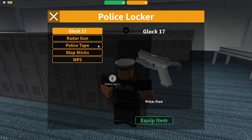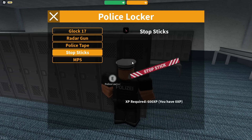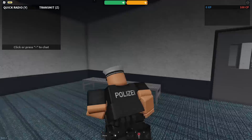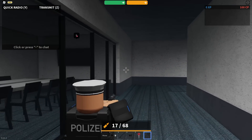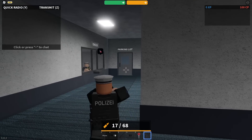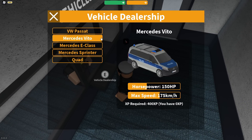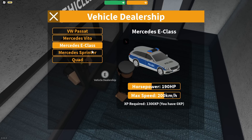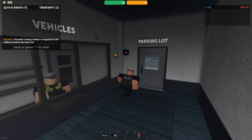In the police locker room, you can equip the Glock 17, radar gun, police tape, stop sticks, and also an MP5 — however, you need 1000 XP for that. The weapons are really nice in this game. They might not be the best in first person, but they look a lot better than many other games in third person. Here's where you spawn your vehicle — there's not quite a big selection, but there are a few cars. Most of them require XP before you can spawn them, so the only one I can spawn at the moment is the VW Passat. You press unlock vehicle and spawn vehicle, and it spawns out here.